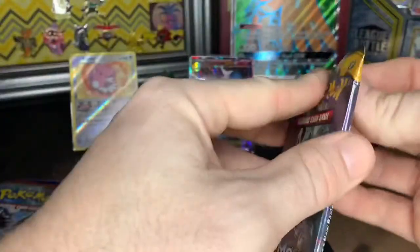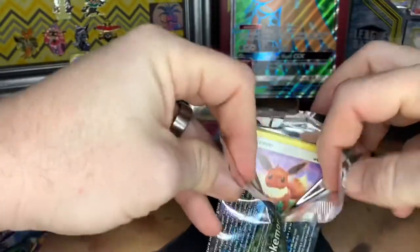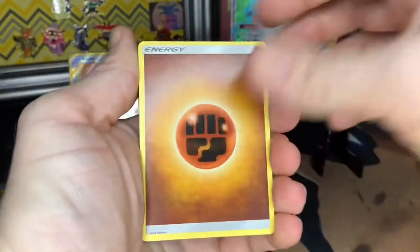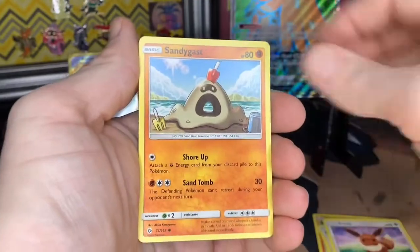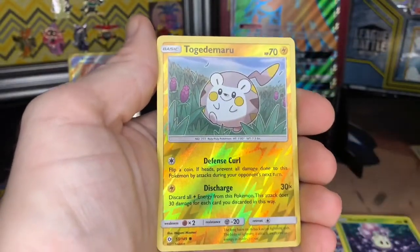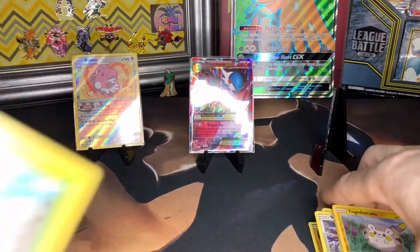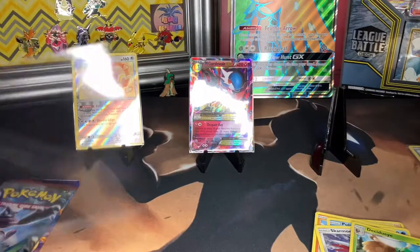Alright, let's jump into the Sun and Moon base set — one, two, three, and four. Okay, we got a Fighting Rotom Dex, Pancham, Eevee, Gastly, Poliwag, Skarmory, Murkrow, reverse holo Tug of Tomorrow, and a Decidueye — out of a Decidueye box! I thought I was recording a different video and then I realized, yeah, I am still opening a Decidueye box.